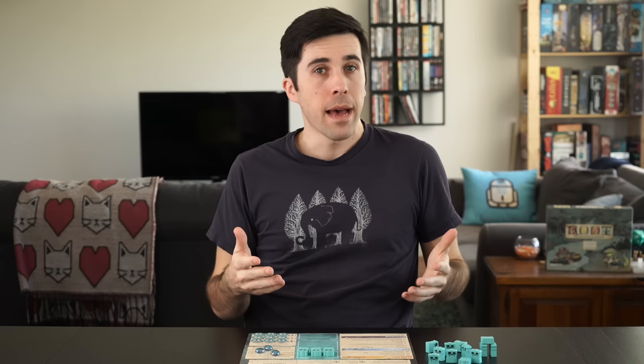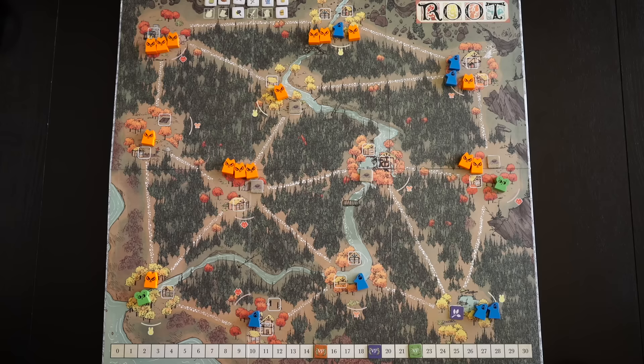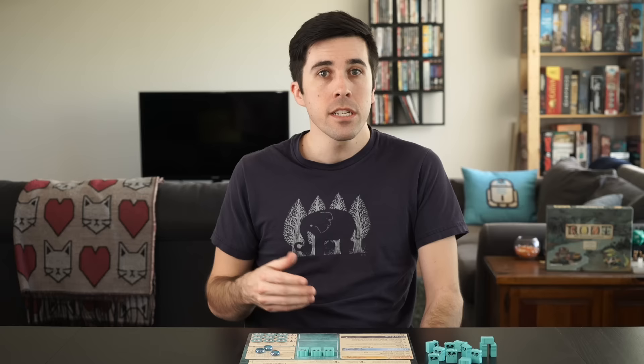The board is two-sided — one for the autumn map and one for winter. After battle, the cats might move. Starting with the lowest matching number in the priority map, in each clearing the cats rule with four or more warriors, move all but three cats to an adjacent clearing. The destination is the clearing with the most enemy pieces, or if that's tied, the lowest number in the priority map. Lastly, the cats will recruit based on the crafting cost of the card: one for each symbol on each matching clearing they rule, or if you're playing co-op, each matching clearing regardless of rule. Place in priority order, so if you run out of cats you'll know where to put them.